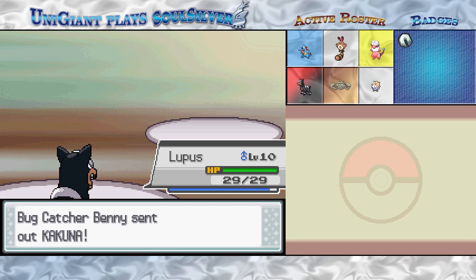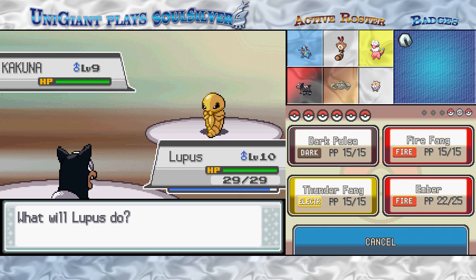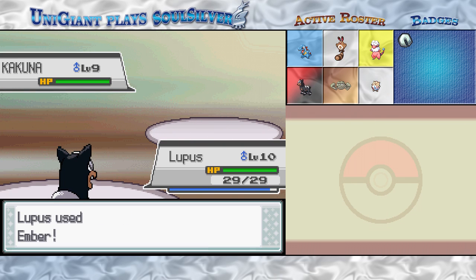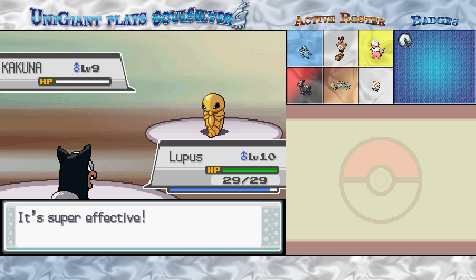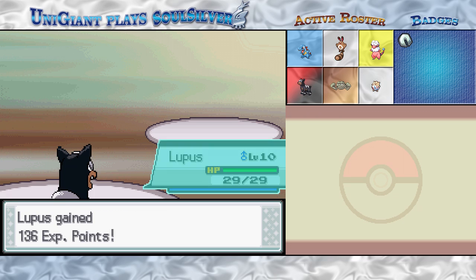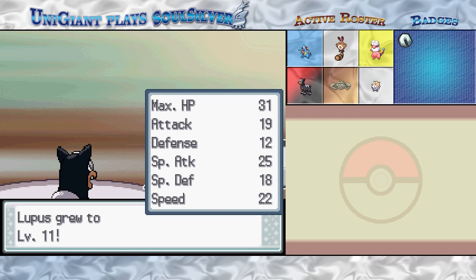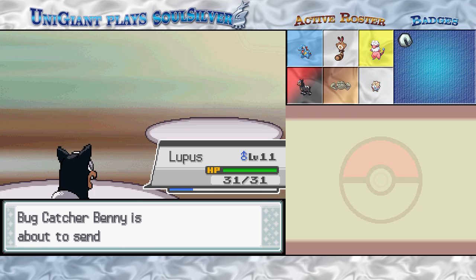Now, Kakuna — unlike the ones we'll find in the wild here — if raised by a trainer, it will occasionally have the moves that Weedle would know, like Poison Sting, because it's the evolved form of Weedle. So it may actually attack us. Unfortunately, it's not fast enough, and even if it was, it wouldn't be doing much to us anyway. No big deal.